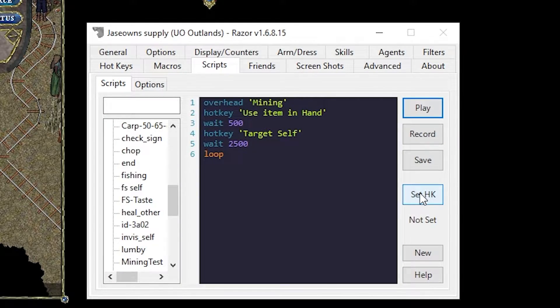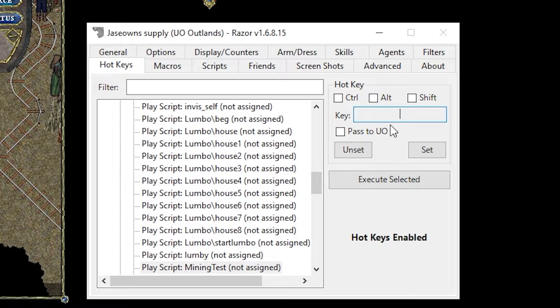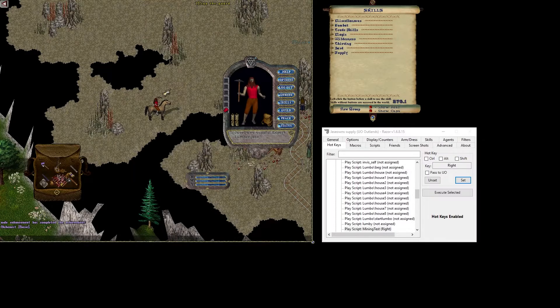If you wanted to, you can set a hotkey here — just click Set Hotkey and type in your key. I'm going to set it to Right arrow, then hit Set. So now when I'm in the game, all I have to do is hit Right on my keyboard and it attempts to start mining. If that's all you need, you're done.